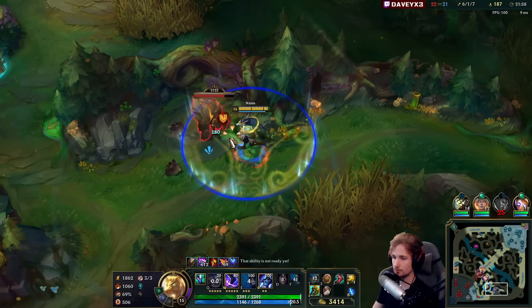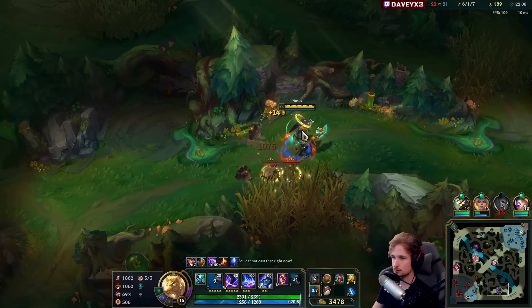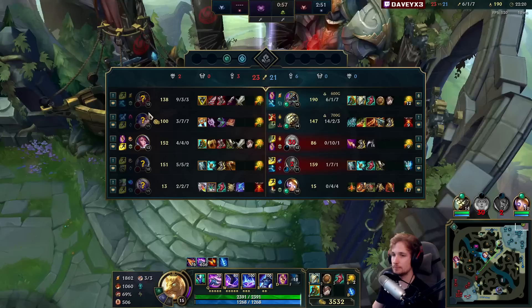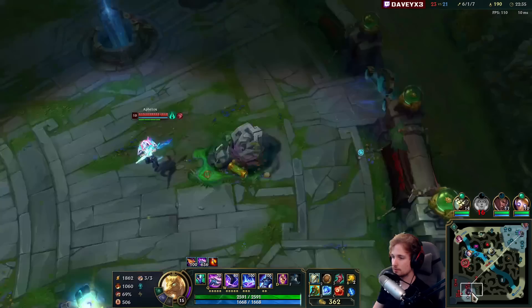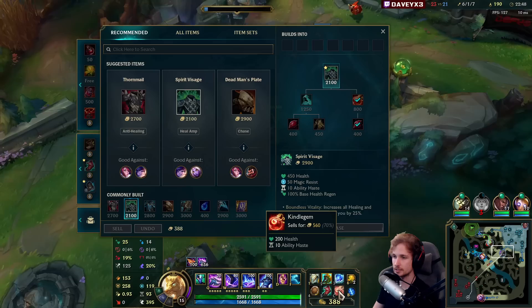That was a great fight with Master Yi. Let's grab that jungle camp and then instantly go mid lane. We're going to back — I'm going to go for a Frozen Heart, which is actually a better option here. Frozen Heart into Kindlegem. Stoneplating into Frozen Heart. Then we go for Spear of Shojin because it provides 10 ability haste and makes us slightly tankier again with the healing.